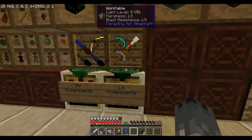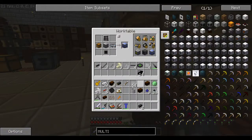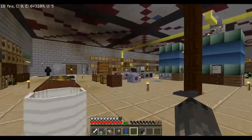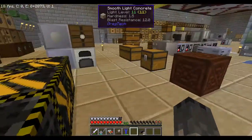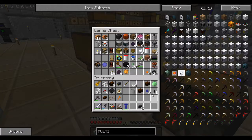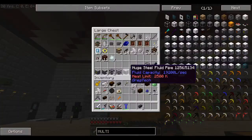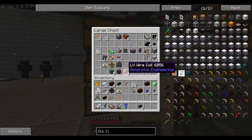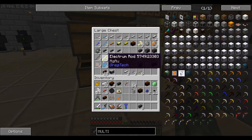Do I have a crowbar somewhere? Bear never gave it back to me, did he? He took my crowbar. He took my scanner. I can't scan the pipes to make sure that they're not empty.